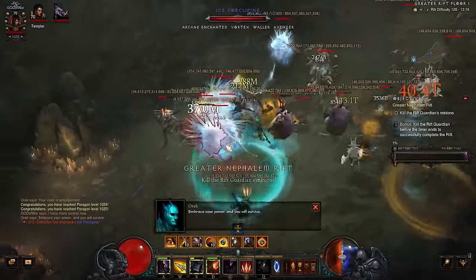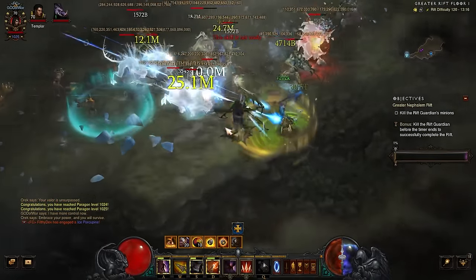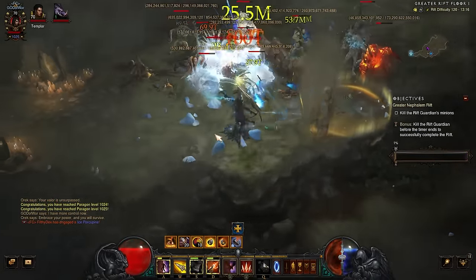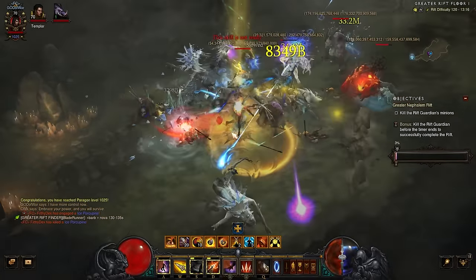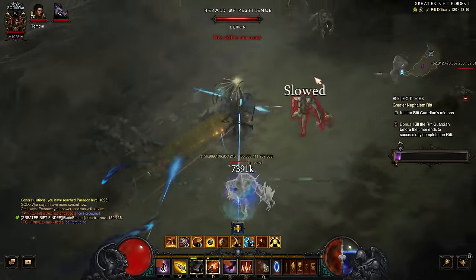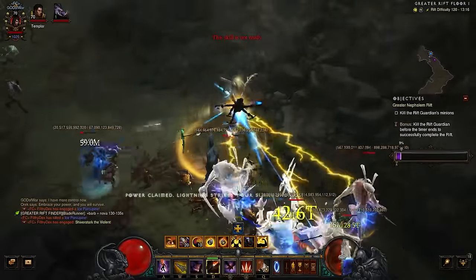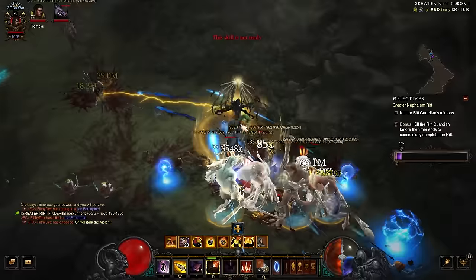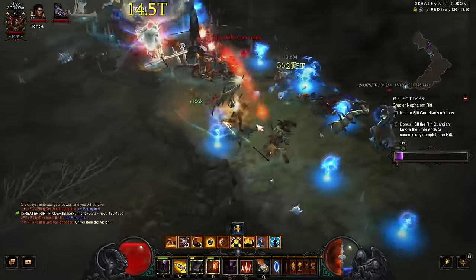Gears of Dreadlands is probably the solo XP farm build — it is just so hard to get away from this set, it is so powerful. With the open cube we can squeeze a little bit more juice out of this. I've got a variant that doesn't really use the cube if you're looking at non-Season 31 stuff. They are kind of about the same, but opening up that cube does allow us to take a Convention of Elements and make this build just a smidge more powerful.